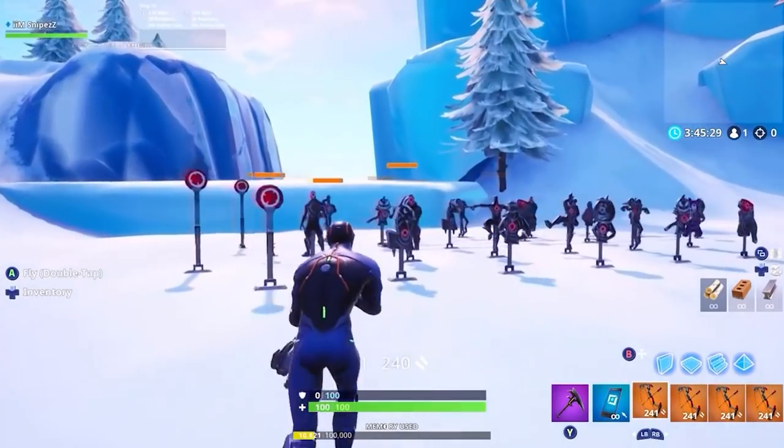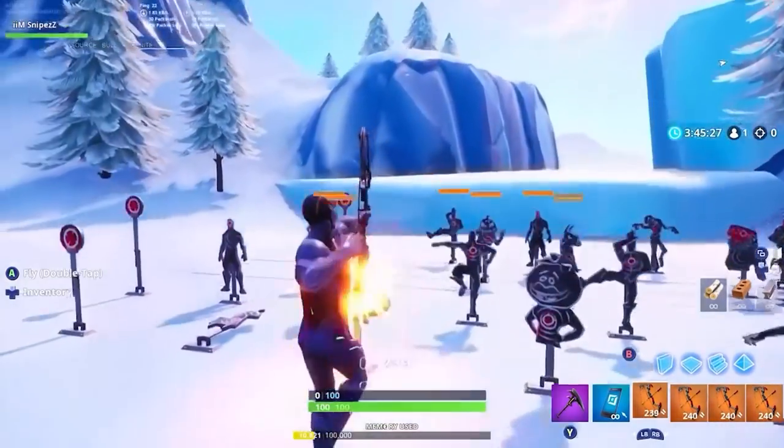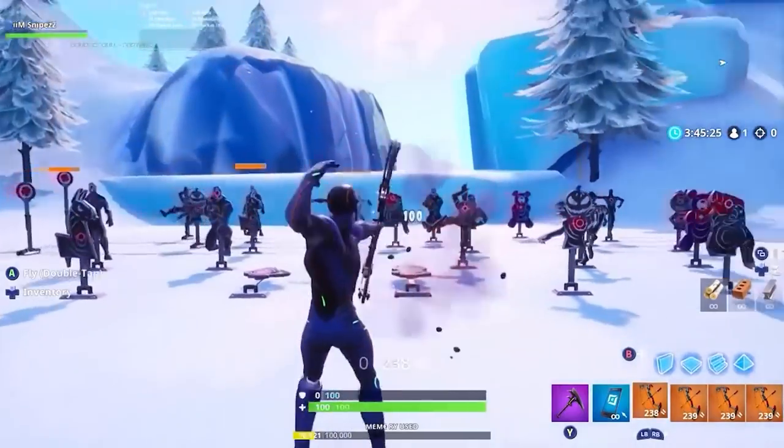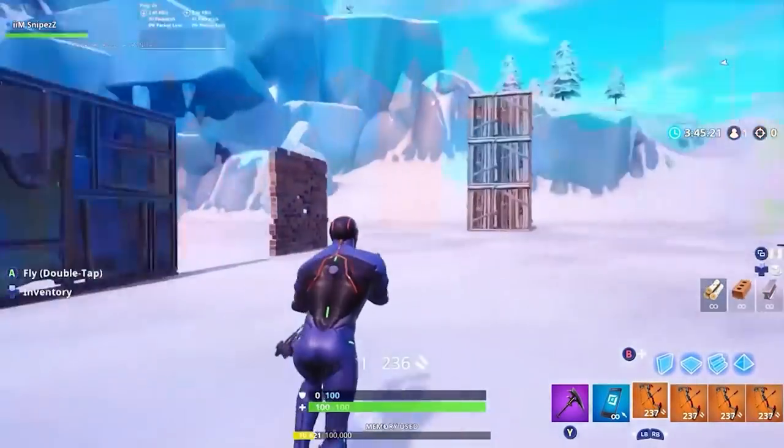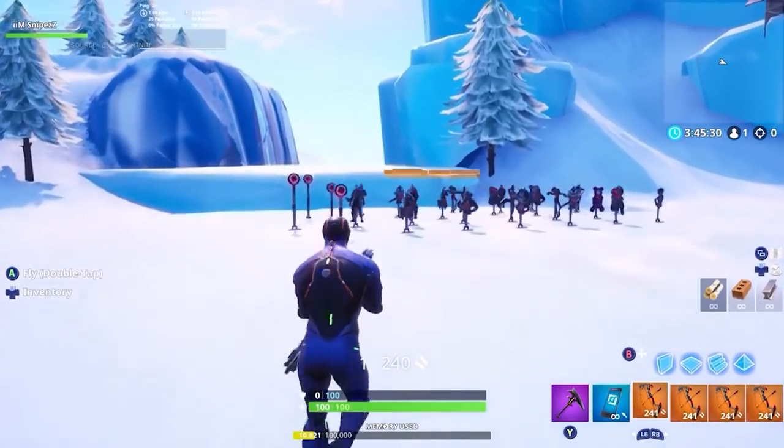The Boom Bow is described to be a single shot weapon, which makes sense because you're not Hawkeye. Instead, each shot will fire an arrow with a shotgun shell tip set to explode on impact. It'll use shotgun ammo, and the longer you hold down your shot button the faster the projectile will go.